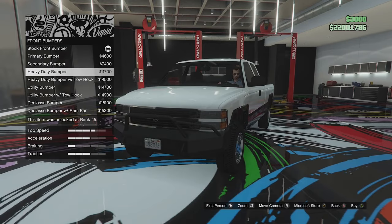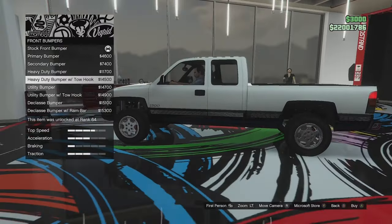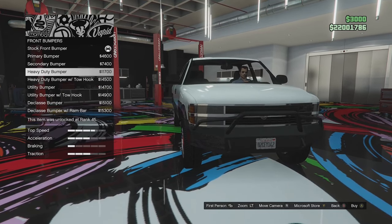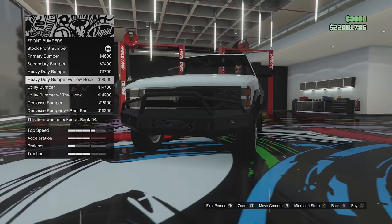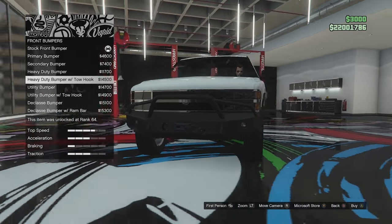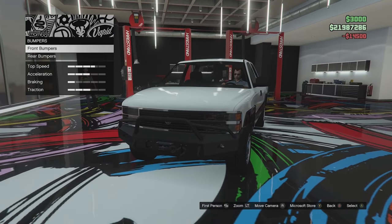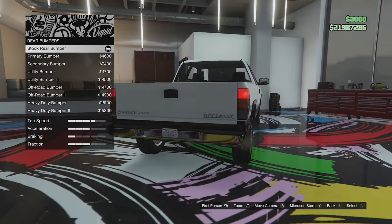I'm assuming I'll go for an off-road build. It is quite a long vehicle for off-roading. I think we'll go for the heavy duty with tow hook because I'm curious whether those little spotlights at the bottom actually work — you know I like to test whether the lights work on vehicles. We'll apply that and see. For the rear bumper, we've got the stock chrome, a primary version, secondary version, and a utility bumper.